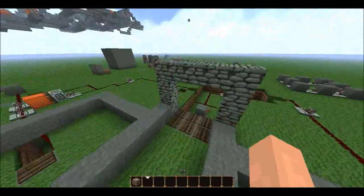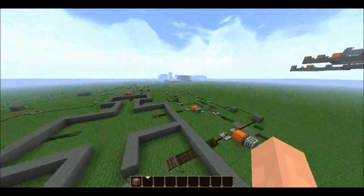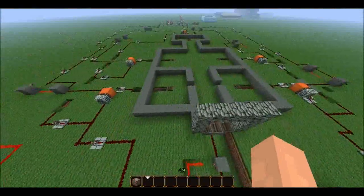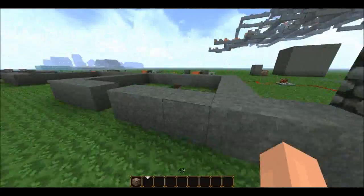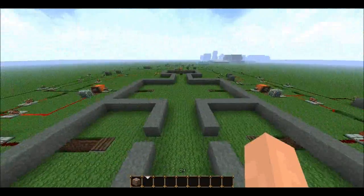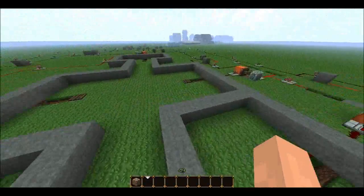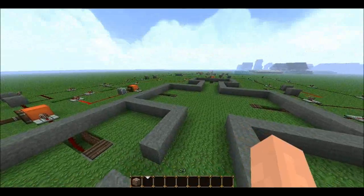Nothing's happening here, but when I go over this area, I activate this block and activate all the pistons around here, so that I actually allow these to work and do whatever they're supposed to do. I'm going to go over these pressure plates, and as you can see, all of the quests have now been activated. These are quest objectives.